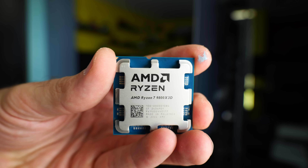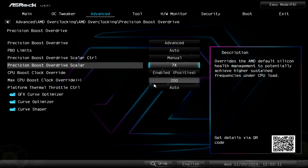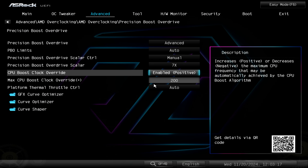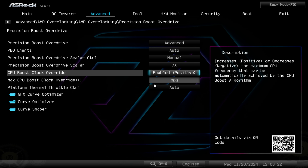In the last week, I've been spending a lot of time with the Ryzen 7 9800X3D, and more in particular, trying to extract extra performance out of the CPU, because this time around with the 9800X3D, AMD have allowed it so that you can actually overclock the CPU's core frequency over that of the base levels.